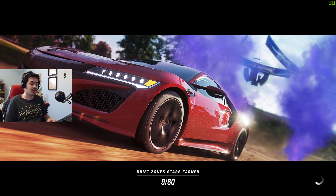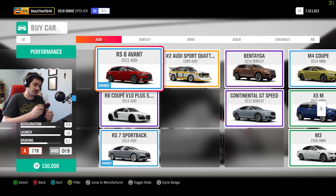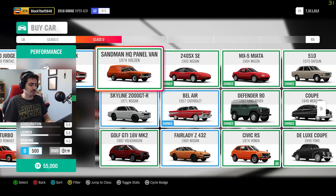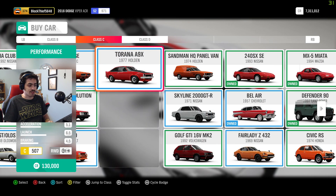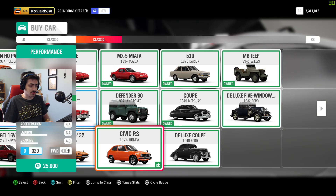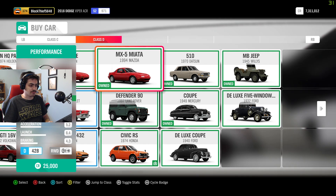To do this, I'm going to have to go to the Horizon Festival site and pick a car in D-Class. We have these upgrade heroes here. As I do with most of my challenges so far, I'll be going there. I'm going to sort these by class, go to the lowest of the low, and see which one will be the best. I'm going to pick the MX-5 Miata for 25,000 credits.